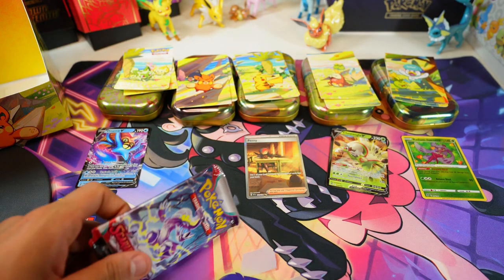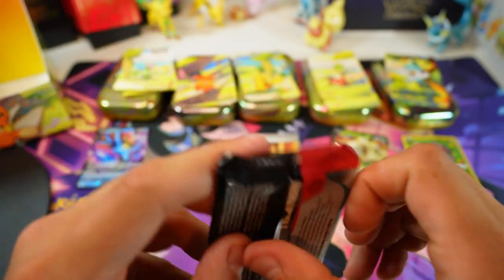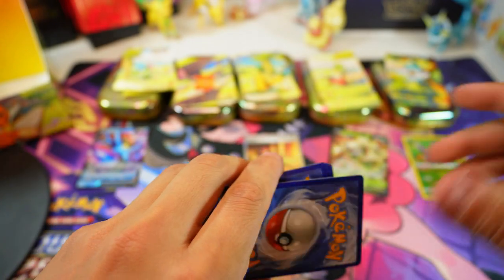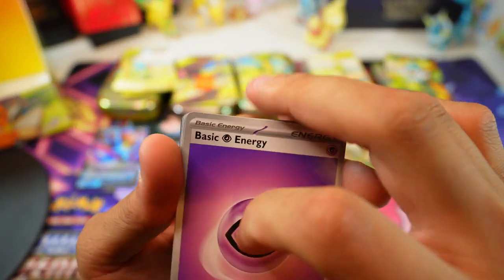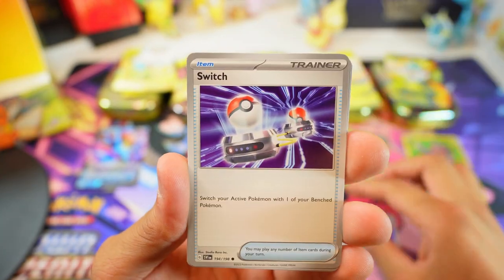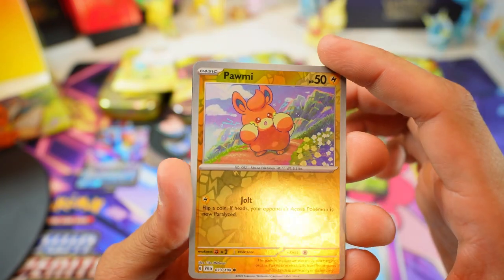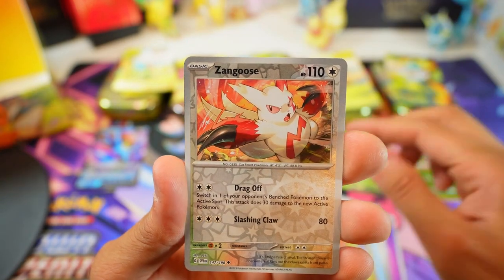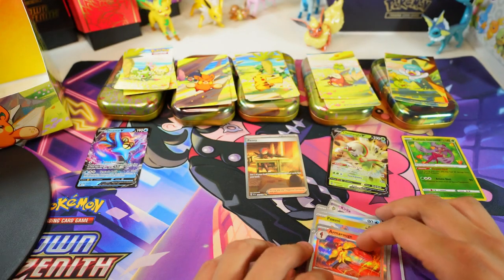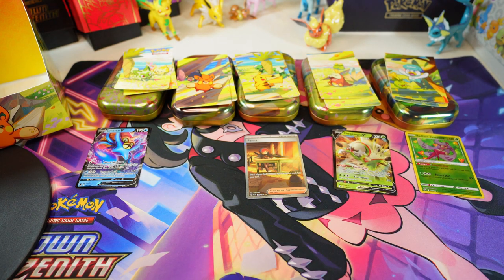It's all up to you, Scarlet and Violet — come on, Miraidon! Let's end it with a bang. Psychic energy, Ditto, Armarouge — want, want! And in the reverse — Zangoose, Armarouge. Want, want. Let me change the camera and show you guys the hits.